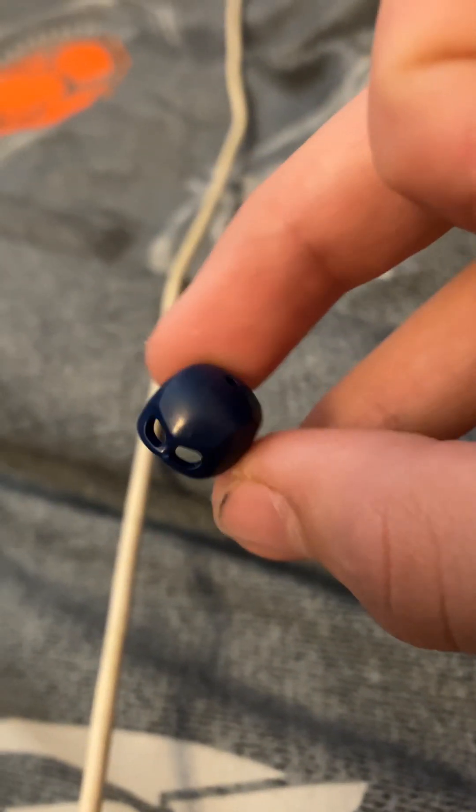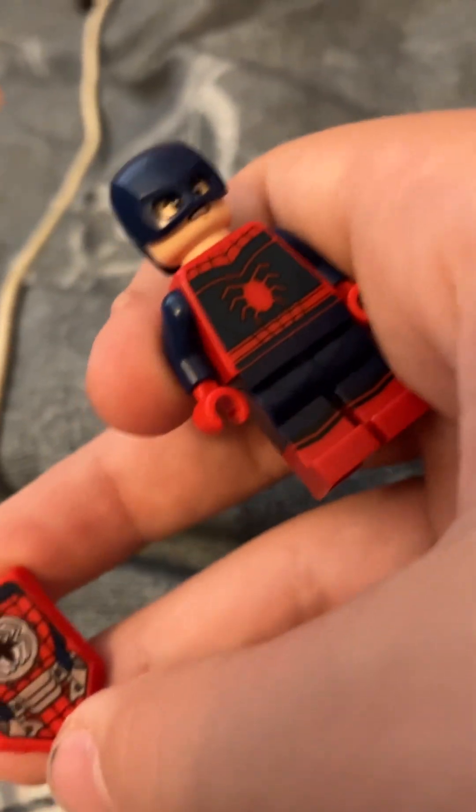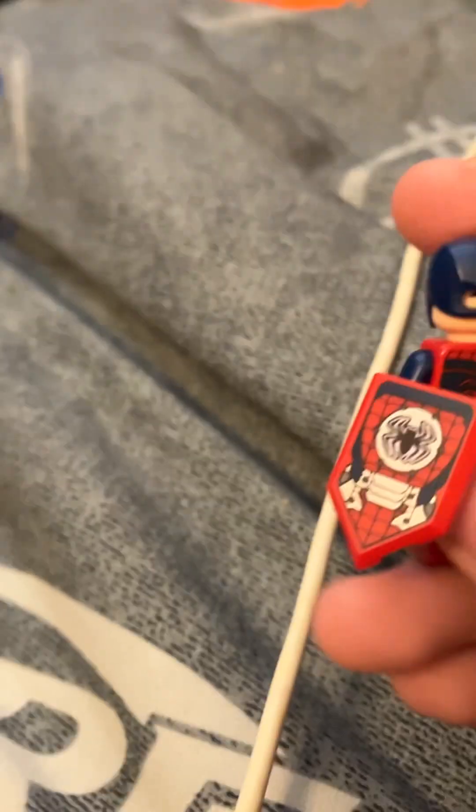For the head we're going to use Shang-Chi's head because he's Peter Parker, then we're just going to use this Captain America head for the mask. For an accessory we're going to use this torso piece for the mech spider — I think it's in the same battle pack as the Doc Ock mech. Just attach that to any hand you want and you basically have Captain America Spider-Man.